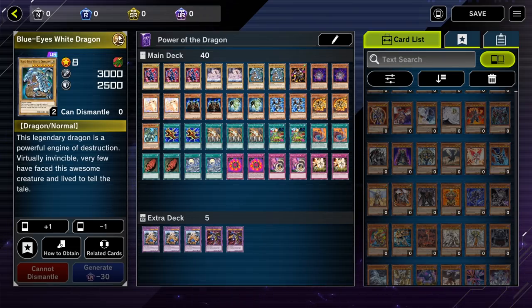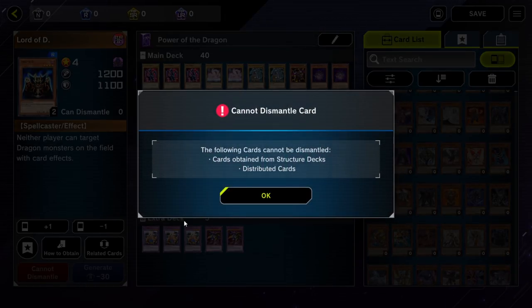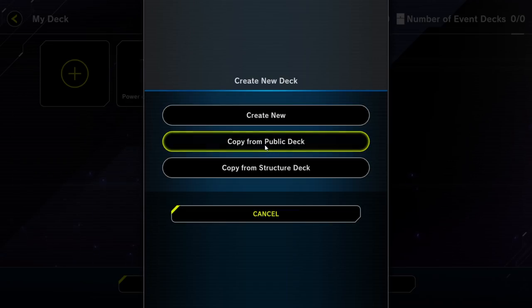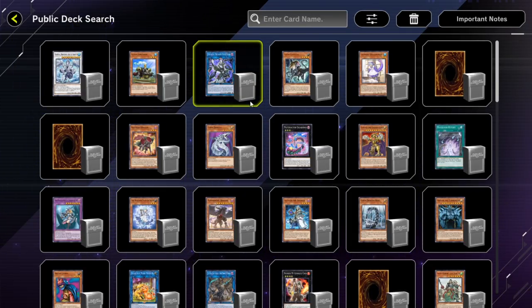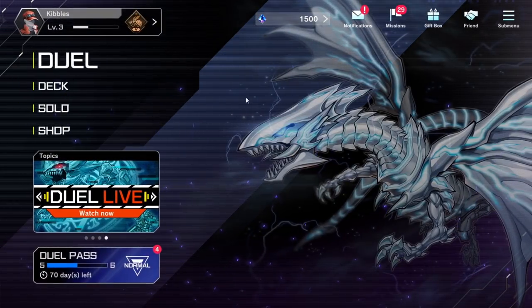There are also different attributes shown at the top right of a card — light, dark, earth, water, fire — about five different types. There's also a dismantle button if you want to dismantle one card at a time. You can rename your deck at the top, make a new deck, or use 'copy from public deck' or 'copy from structure deck.' The public deck section has a huge list of decks to look at and copy, but you have to own the cards. It'll tell you what cards you need to build that deck.